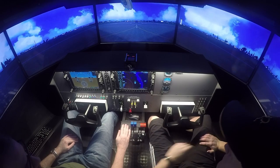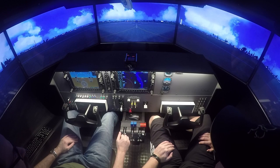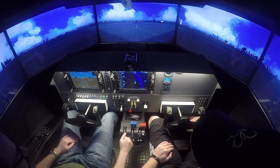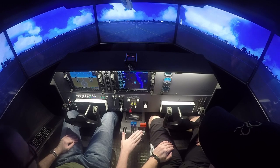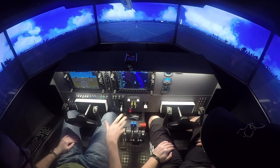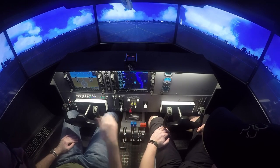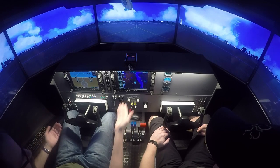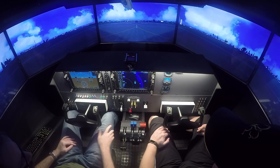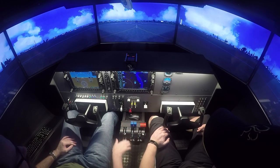Hello everyone, welcome. Once again, we are at Virtual Fly and we're flying the duo here. We've got Squirrel here and he's going to be acting as second in command, failing the engines for me. We're doing engine failure procedures. We're going to lose one engine at V-speed on takeoff in the Beech Baron 58 at Fort Myers Page Field. The second scenario is going to be at a thousand feet — we lose all engines and have to glide the airplane back to the airport.